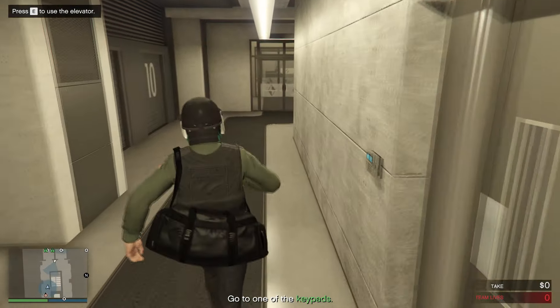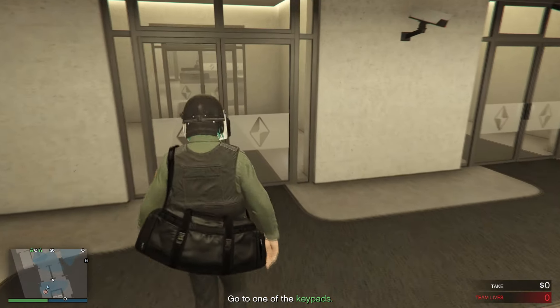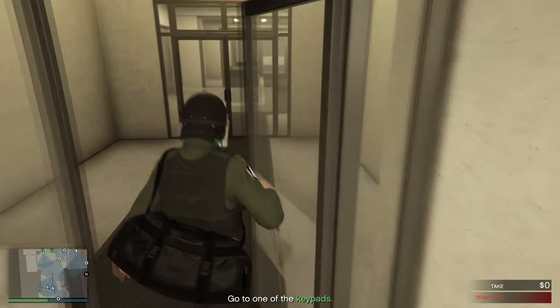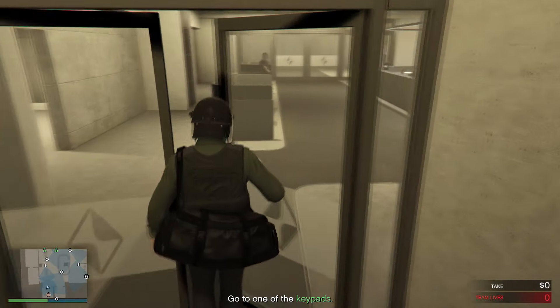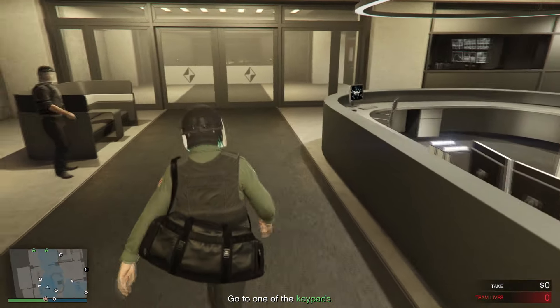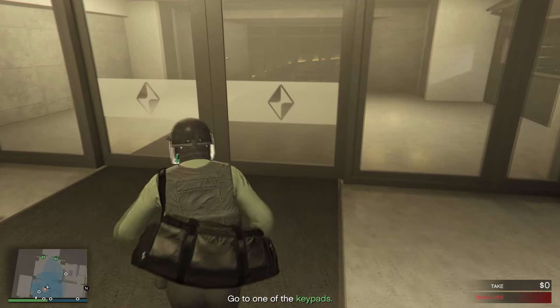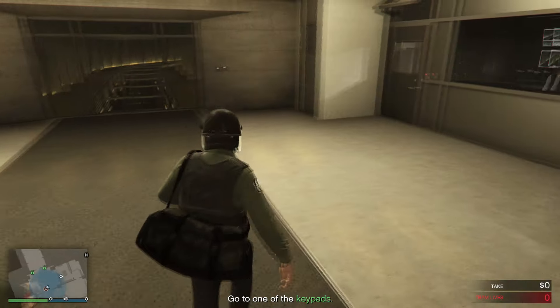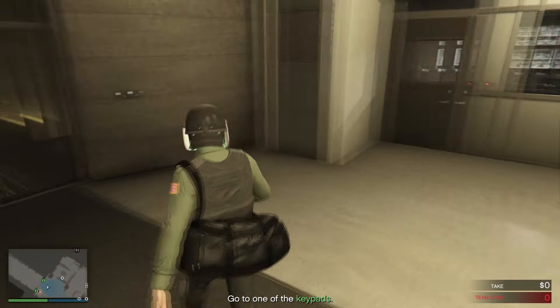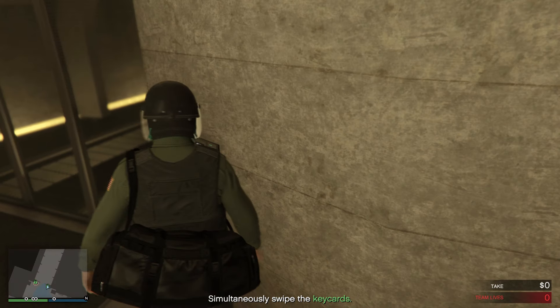From here, you guys can just walk past the guards and security cameras because they think you're about to deliver some goods inside the safe, so nobody is actually on high alert. Once you're about to enter the man trap, there'll be a security door. It will require two players to swipe your cards together simultaneously in order to enter the man trap, which will lead you guys to the main safe room.